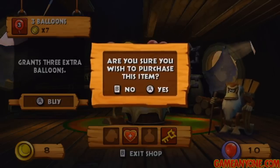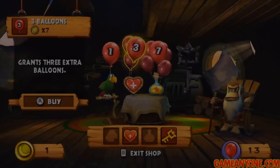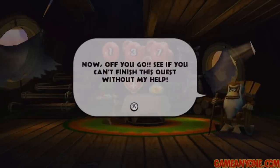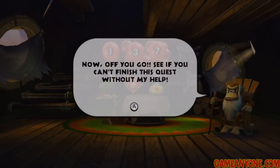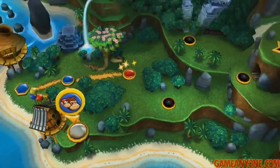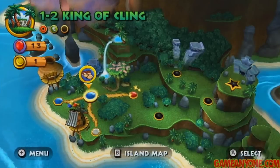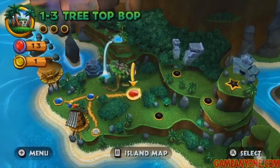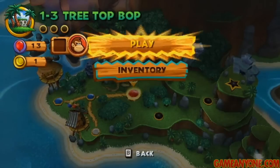That's the shop — you can buy some pretty interesting things there. Once we buy the key, it's going to unlock that level down there. So once we complete the next one, we'll be able to check that one out. We're ready to take on Stage 1-3, Treetop Bop. I have to say, I do like the title of this level — it is very Donkey Kong Country-esque. Overall, I'm pretty happy with the way they titled their levels.